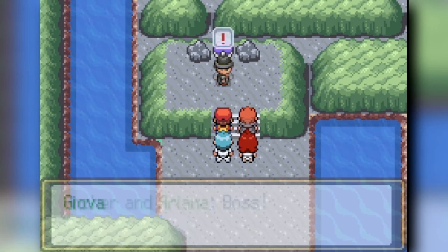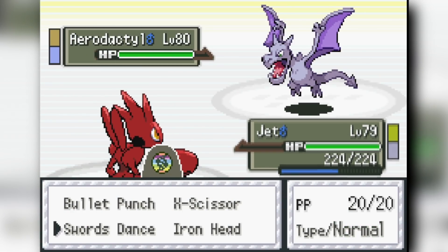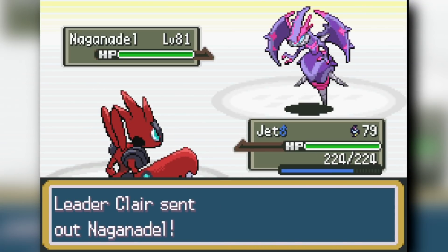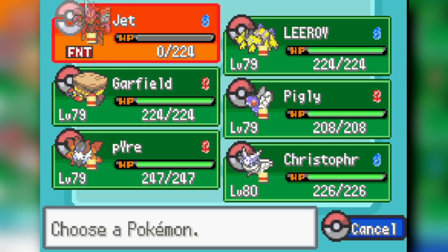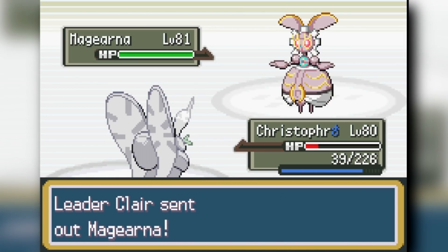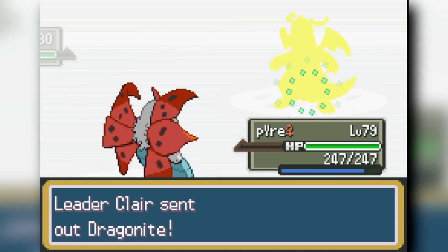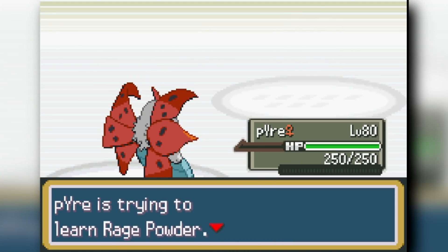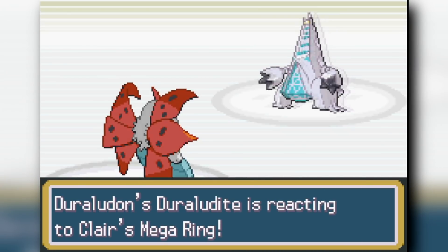Next we face off against the eighth gym leader, Claire. We start with Scizor — if she has Swords Dance, she's going to Taunt, so I Bullet Punch into her face and knock it out. This forces out her Naga, I Bullet Punch for chip damage, switch to Frostmoth for Ice Beam, then switch to Volcarona which Quiver Dances twice against her Dragonite and Flamethrowers everything down. We sweep through the rest of Claire's team very easily. Claire is done and we beat the eighth gym just like that.